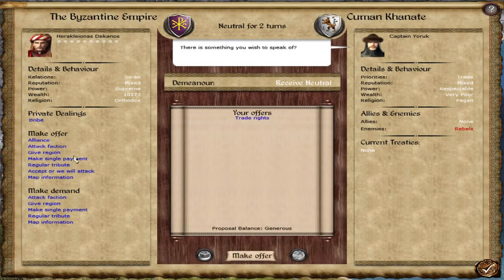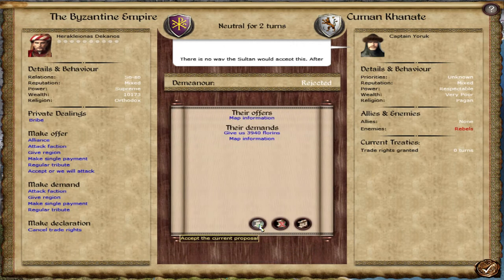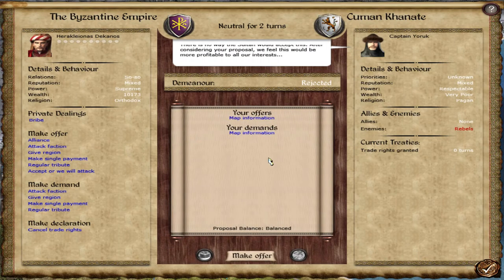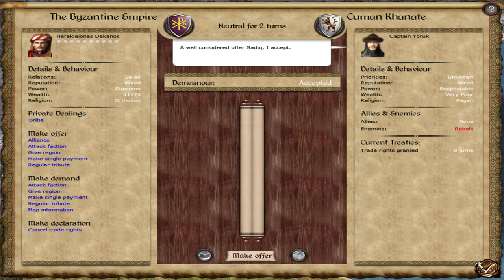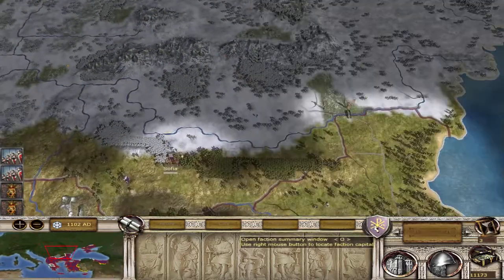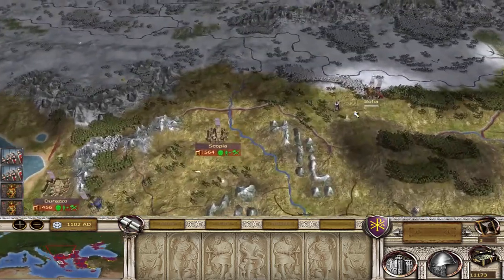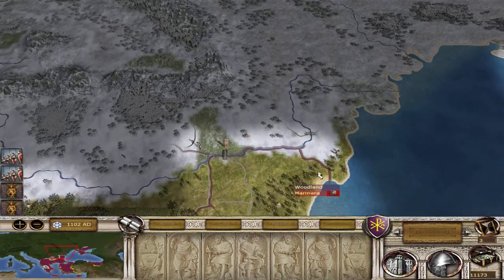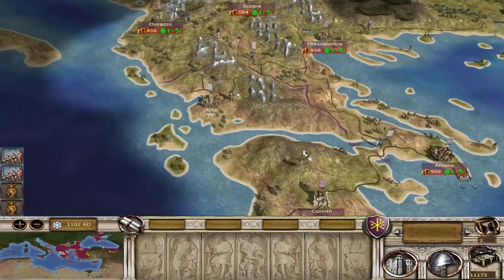First of all, let's talk to the Cumans — map for map. No, not doing that. I'll just sell my map information then. Let's head up to check Hungary. Our victory objectives are: destroy the Republic of Venice, the Kingdom of Sicily, and the Seljuks. So we don't have to kill Hungary, but I'm probably going to anyway. I don't want to fight the Cumans — I just feel like they should be left alone. They're going to get killed by the Mongols eventually anyway.